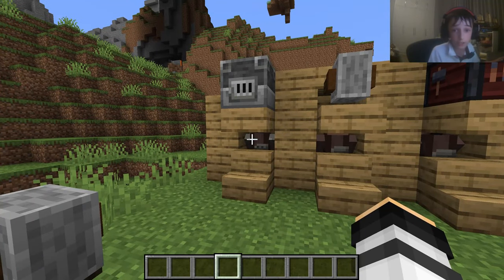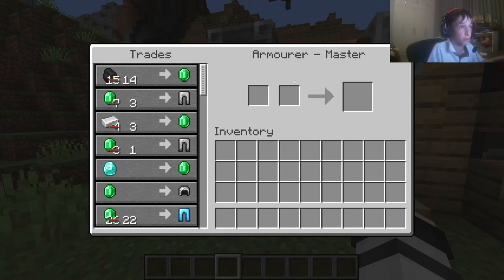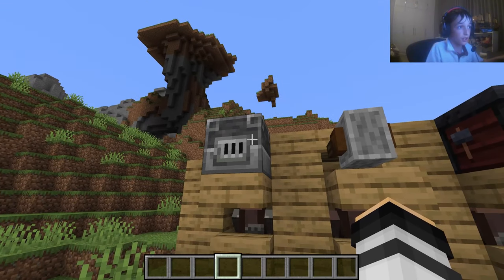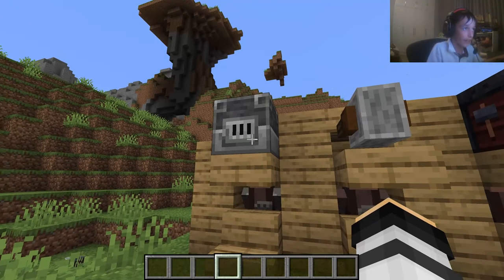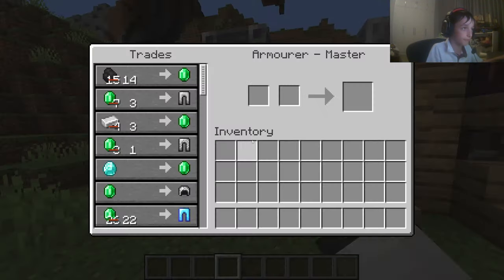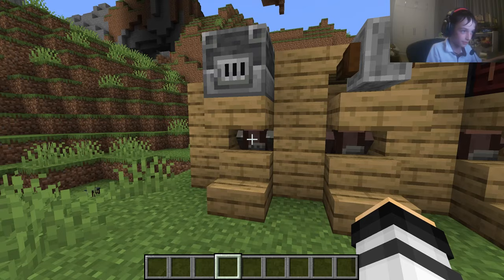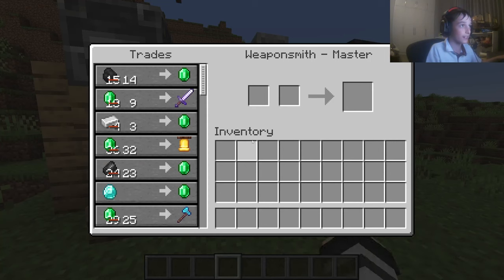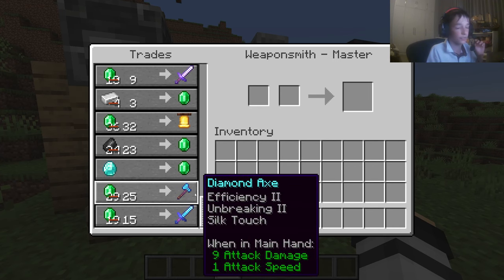The first villager that will give you diamonds is the master armorer. His block looks like this, so you need to place it on a villager. Once you place them down you need to level them up and they'll give you full diamond armor.